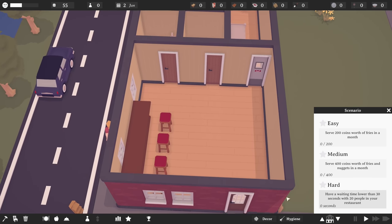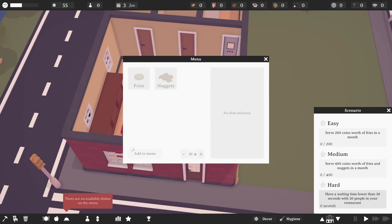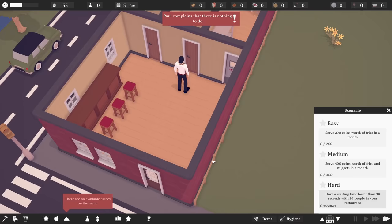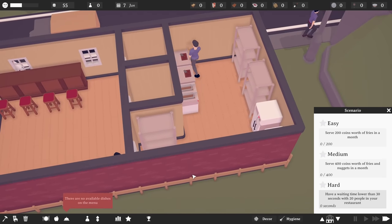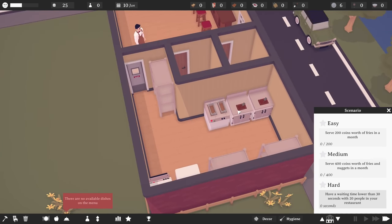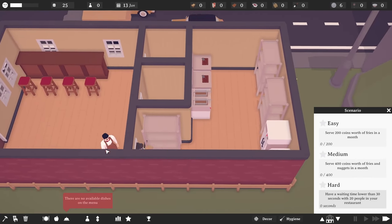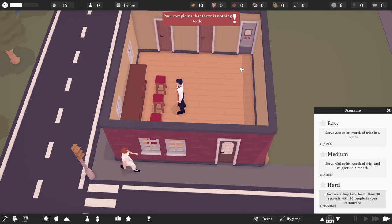In terms of employees, you're not being paid yet, so that's okay. There are no available dishes on the menu because we need the potatoes to be delivered before we can add fries. The delivery of potatoes is arriving now. So now if we go — actually I think that might've been the plates. The potatoes are arriving right about now. There they are — now we can add fries to the menu.